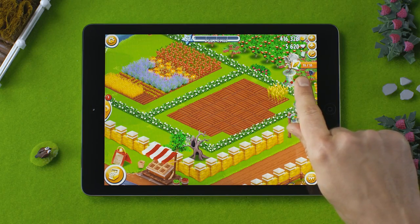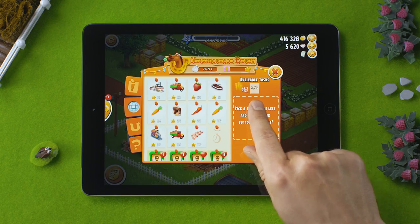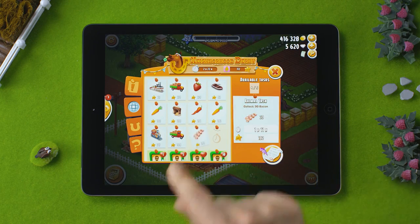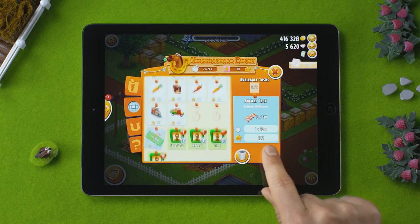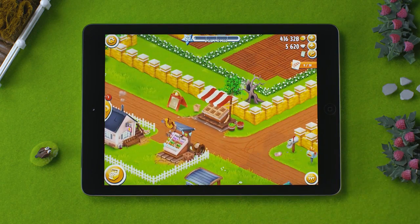Now I have completed my first task. That leaves four more tasks on my personal quota. When you finish all your tasks, you may purchase one additional task to complete. I'll go ahead and select a new task, the BACON task. If you cannot complete a task, you can trash it. However, this will leave you with fewer turns to contribute to the race.